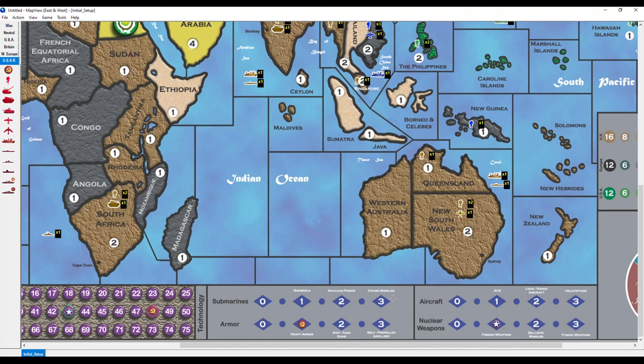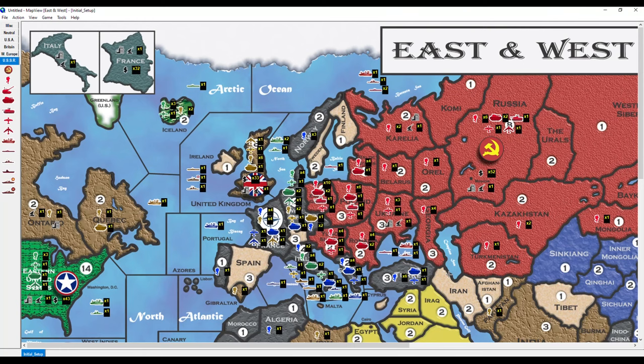The tech trees are broken into four categories. For example, there's a nuclear weapons tree and the Americans start out with fission weapons. If they want to roll on the nuclear weapons tech tree, they can't go directly to fusion weapons — the final version of that tree — they have to go through ballistic missiles first. But if they'd rather upgrade their aircraft, they have to grind through jets before they can get long-range aircraft. The Soviets have a peg on heavy armor and the Americans have a peg on fission weapons.